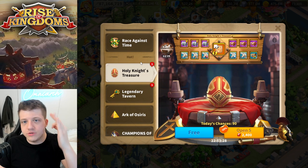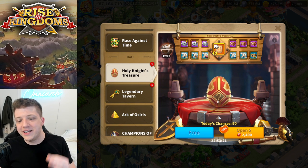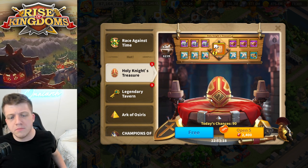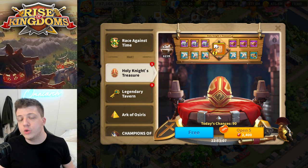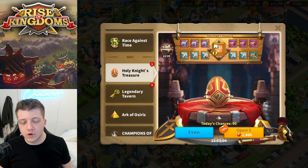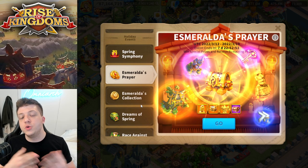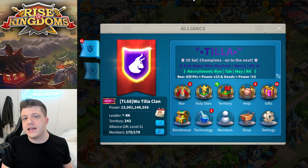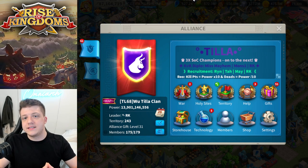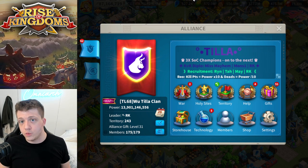For equipment, he pretty much only does Holy Knight's Treasure and doesn't really do the Esmeralda event if he's focusing on a particular set. He saves his gems for Holy Knight's Treasure, which a lot of players prefer over Esmeralda. For the Wheel of Fortune, he pretty much only uses it if he knows he's going to max the commander, otherwise he saves his gems — especially for the More Than Gems event. He said the most important thing is your alliance and your kingdom.